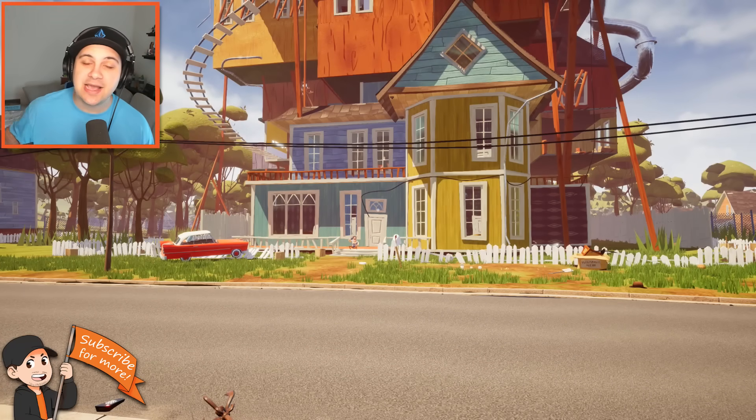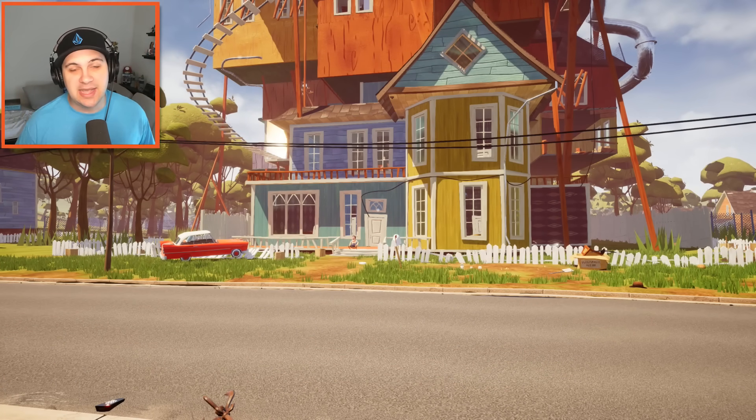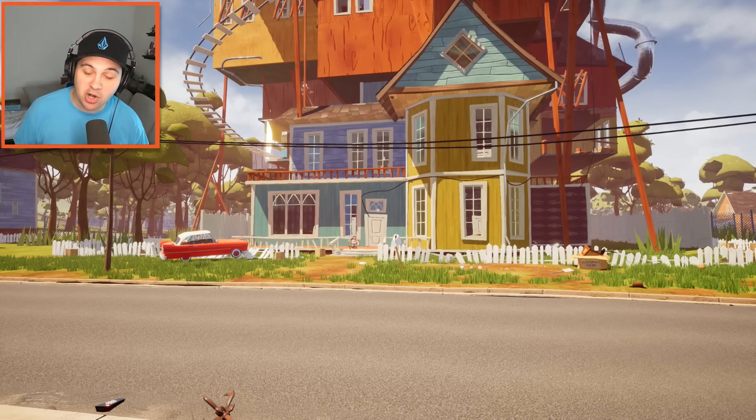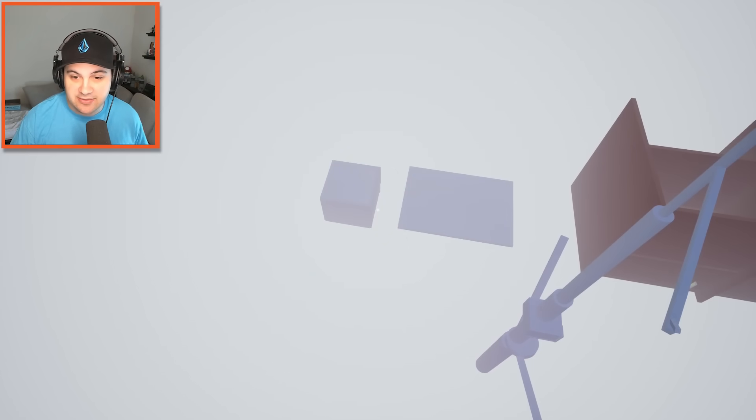Hello everybody, I'm Kindly Keen, and welcome back to Hello Neighbor. As you guys know, the last time we played, we discovered that very awesome secret apartment underneath the map. If I go down here just a little bit, you can see it's already there. I can make it disappear and I can make it reappear at my whim. It's awesome stuff.